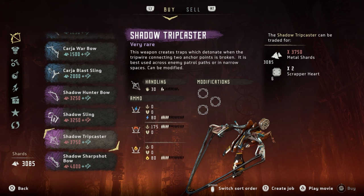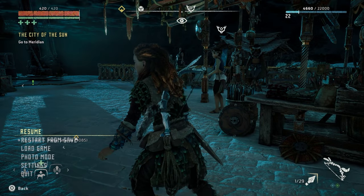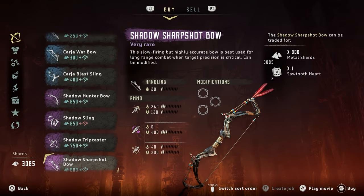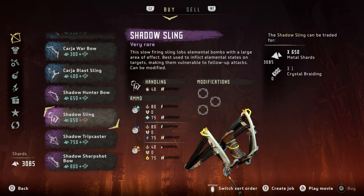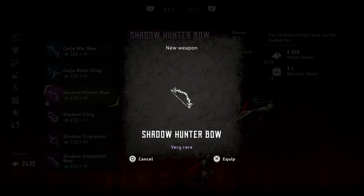I'm going to turn the difficulty back down to story mode just so that I can buy stuff. There's a shadow hunter bow — a lightweight bow that trades power for fast reload and firing time, good for short to medium range combat. And there's also a shadow trip caster and a shadow sling. These are all new game plus prices and we're just playing the game from scratch on ultra hard. I want it — I've got a sawtooth heart, so let's get it. I'm so excited, this is great.